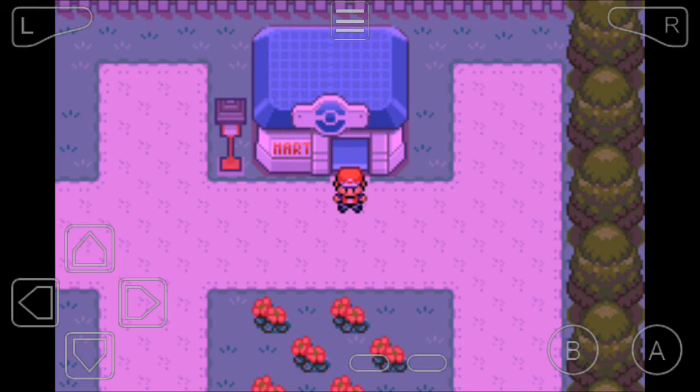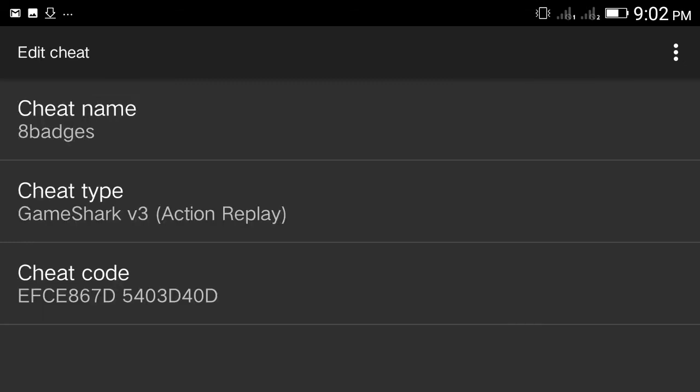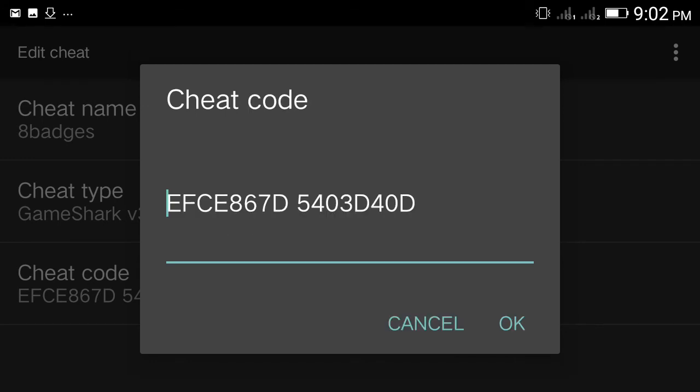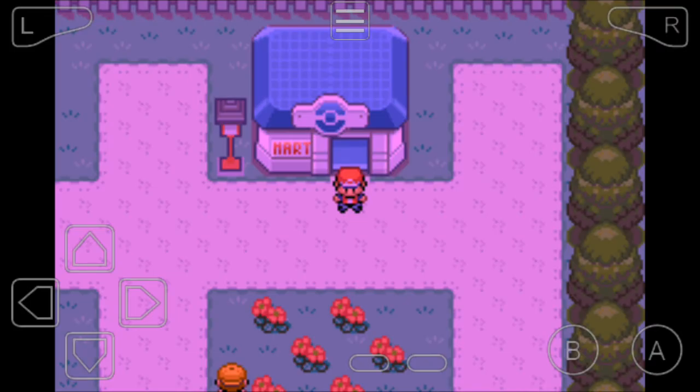Hello friend, in this video I will tell about a cheat code for 8 badges. So let's begin. To use it, it is very simple: activate the cheat, find a trainer, fight with them, then enter.